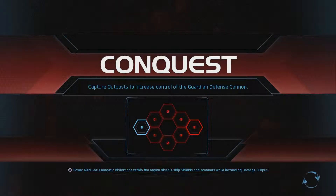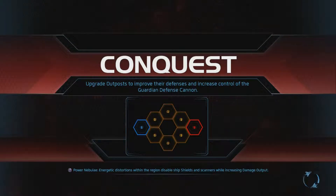Conquest. Capture outpost to increase control of the guardian defense cannon. Okay, that's what I learned from training — I have no idea if I'm gonna...